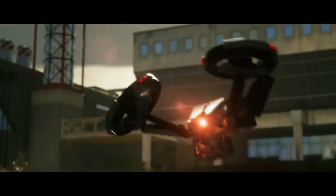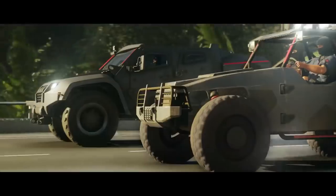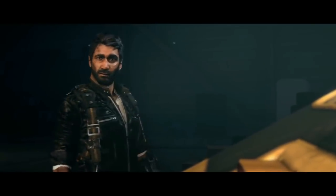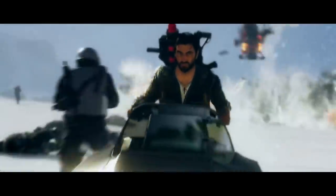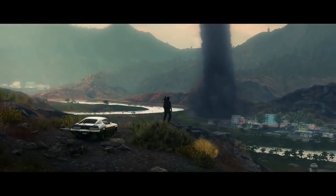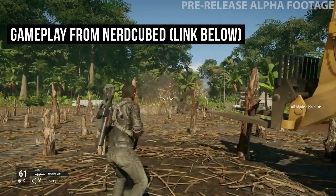Diving straight into the first thing — on the deluxe digital edition or gold edition, there is a special vehicle called the Black Hand Stealth Micro Jet. It's a special aircraft that has retractable wings and an experimental stealth optic camouflage on top of an elite on-board attack arsenal, so you can fight back against the Black Hand with their own technology. Having special vehicles in Just Cause games has always been a thing, and knowing you can fly low, pull your wings in, and go through trees — there's just a bunch of room for creativity with that.